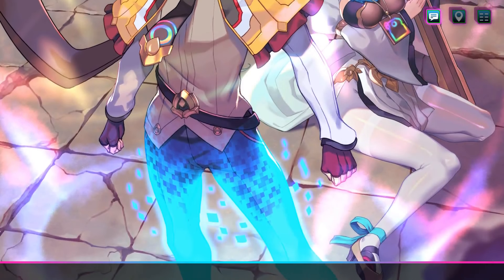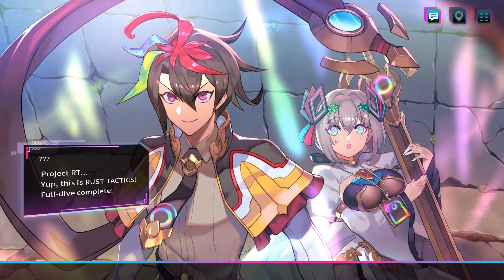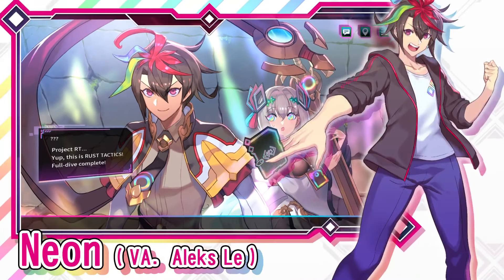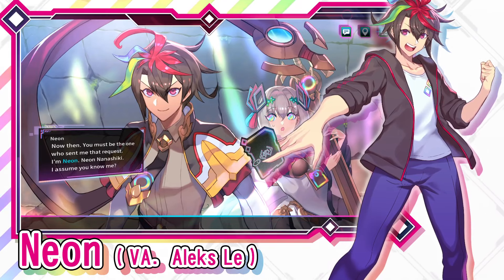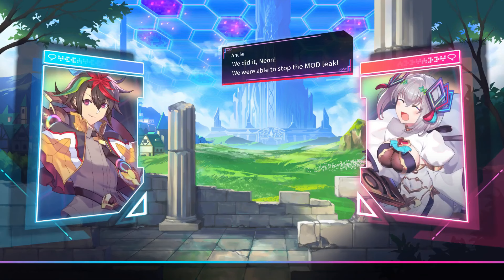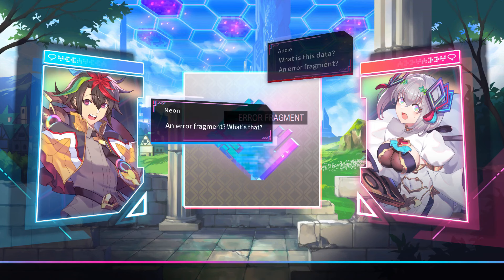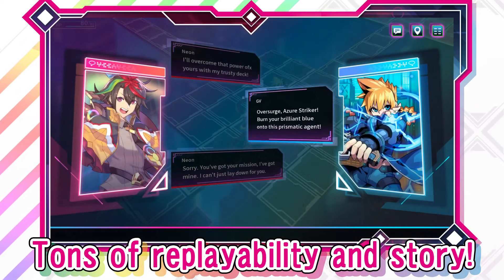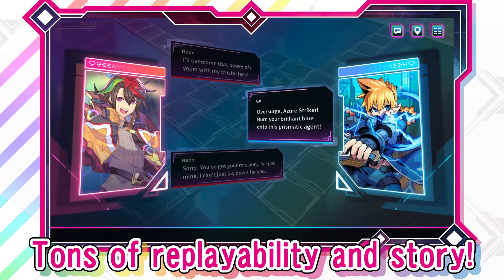The new story trailer for Card and Shield starts off with a recap of what we know so far. Ansi, a developer on the game Rust Tactics, gets into contact with Neon, the gaming chair detective, in order to help her investigate the powerful data running rampant inside the virtual world, which are known as Mad Obstructive Data, or Mods for short. Neon accepts the case and promises to help Ansi fix the Rust Tactics world. And so begins the quest of investigating the various mod dungeons, which features both fictional and real Inti Creates games.